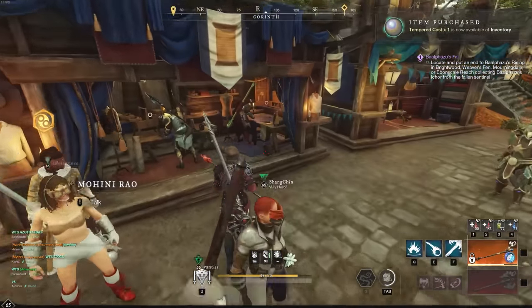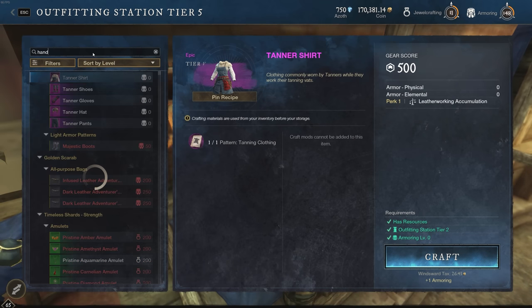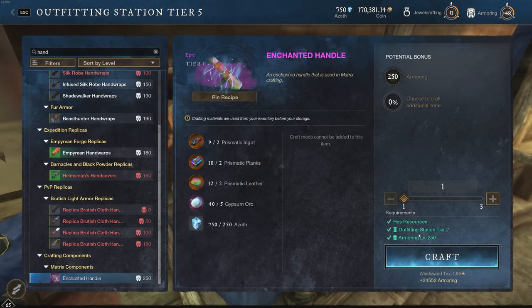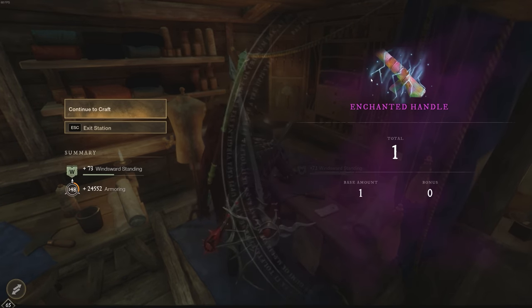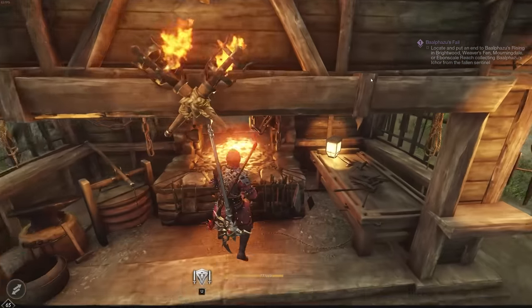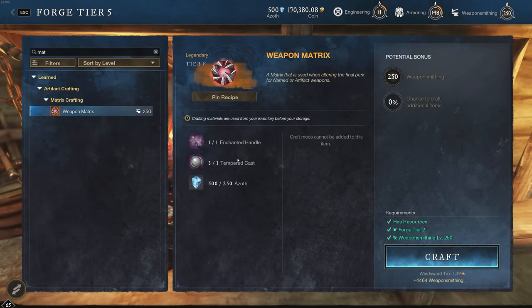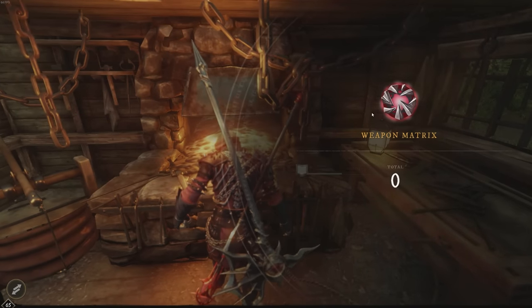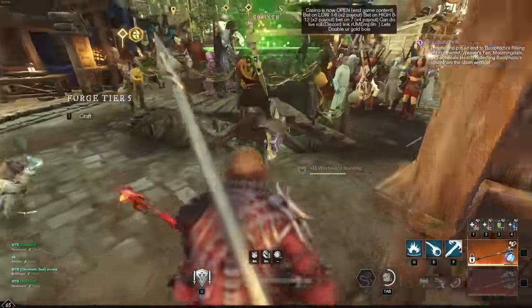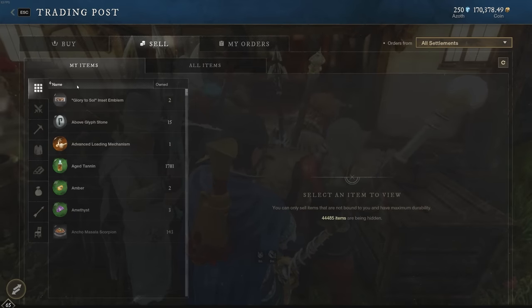I'm going to buy one right now and show you live. I already had a Tempered Cast, so we're going to make one Enchanted Handle — that's about 500 each so roughly 3,000 for the handle. Combined with 2,000 for the Tempered Cast, we'll say it costs about 6,000 total to make this weapon matrix. There we go — craft. And I can sell it for 9,800, so that's around a 3,000 gold profit, which is not too bad.